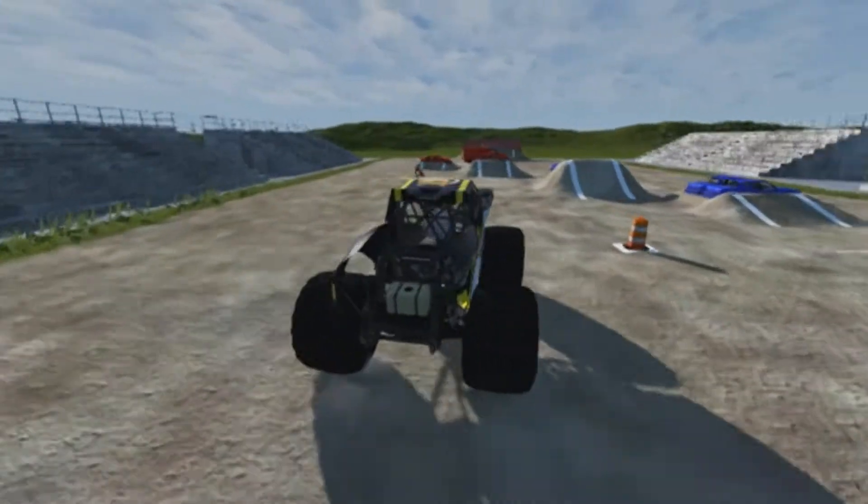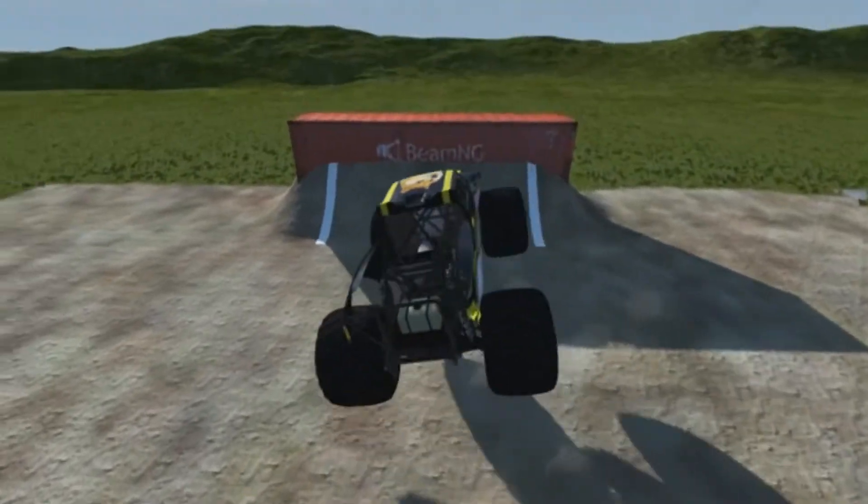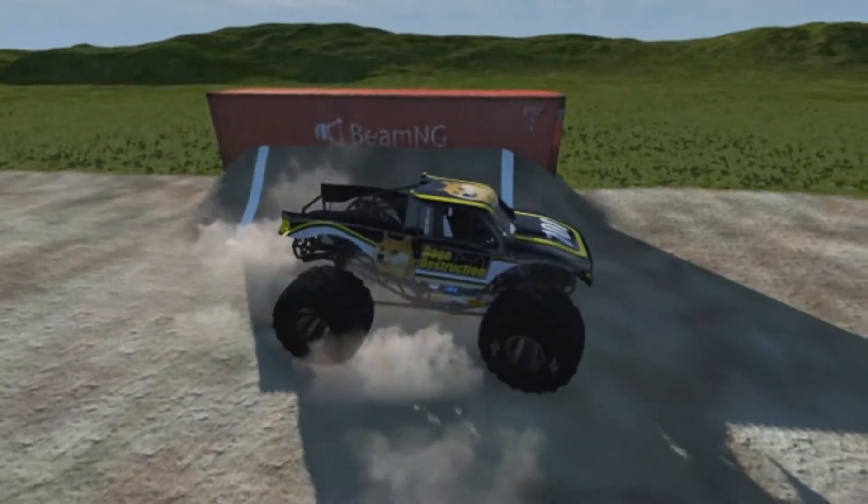Going to now line up right back for that van stack. Up and over it, big air once again. Jumping over where the cone was at and into the backflip wall. Spun around a little bit — kind of a crooked hit, but held on.